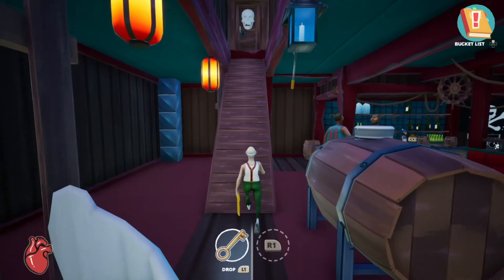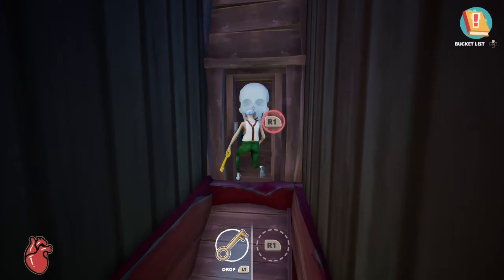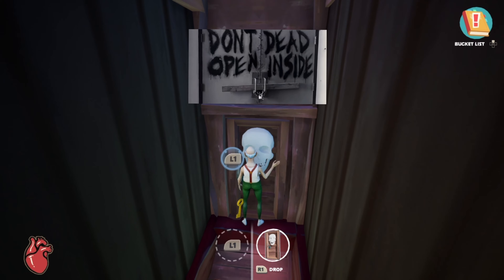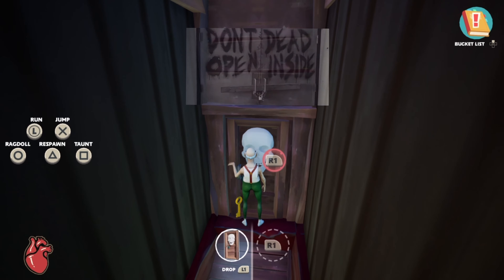People are having a hard time opening up the skeleton door at Cove Bar. All you have to do is hop up here, pull this lever, and the attic door comes down revealing the skeleton door.